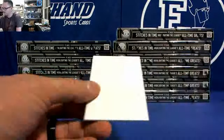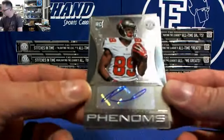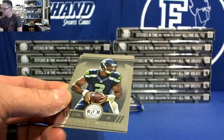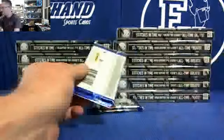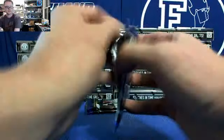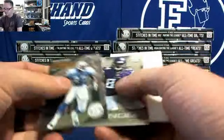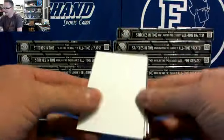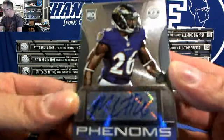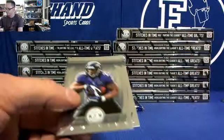Denard Robinson rookie card. And your auto is Russell Shepard for the Bucs — the Chris-a-dude has the Bucs. That's numbered to 499. Rookie card Cordero Patterson, and the auto is Matt Elam for the Ravens. Baltimore Ravens — 80 Jason's got the Ravens. Boxes 1 through 3.